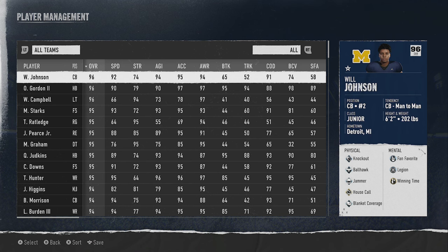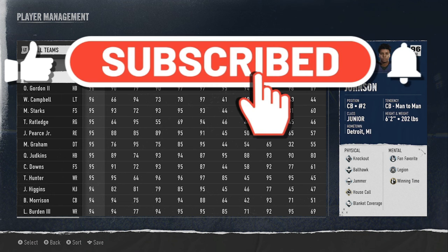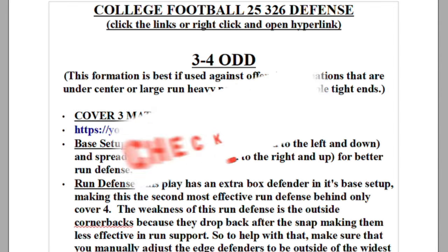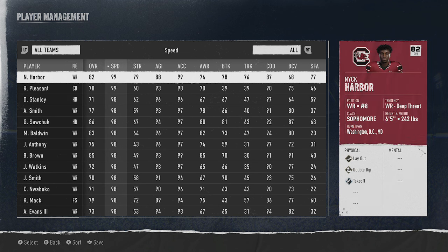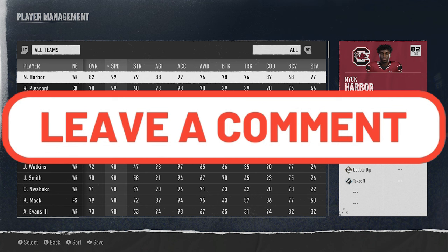In today's video I'm going to go over the best teams to use in every tier in College Football 25. The tier system is based on which teams have the highest overall rated players and the fastest speed players, because these are probably the most important things in CF25. If you think I missed a really good team, let us know in the comments.